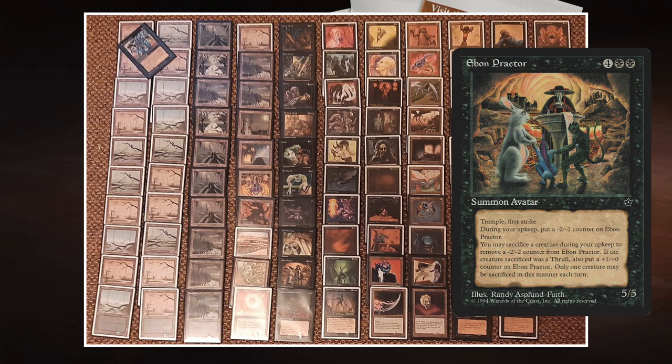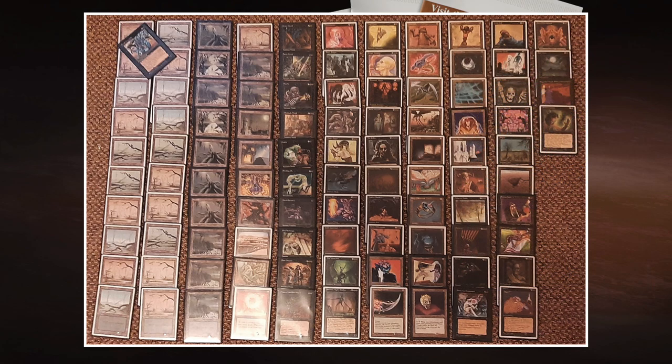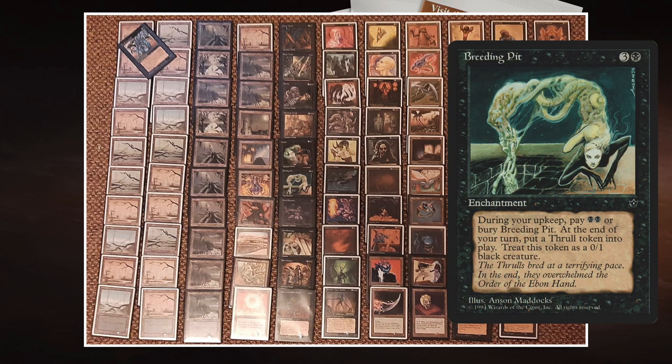If the sacrificed creature was a Thrall, Ebon Praetor gets a +1/+1 counter — but you can only do this during your upkeep. That's where Breeding Pit comes in handy. Breeding Pit costs one black and three, and it reads: at the beginning of your upkeep, sacrifice Breeding Pit unless you pay two black; at the beginning of your end step, create a 0/1 black Thrull creature token. So it creates Thrull tokens that feed the Ebon Praetor perfectly.